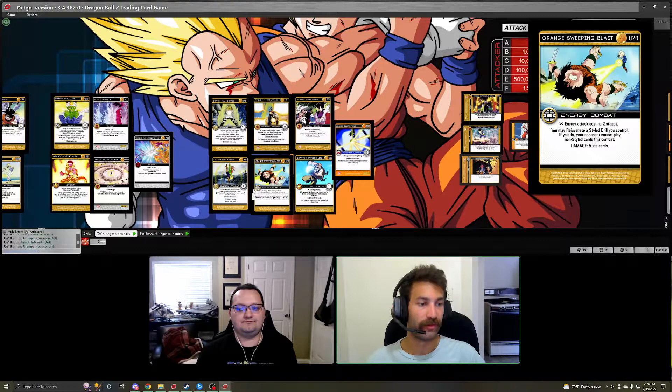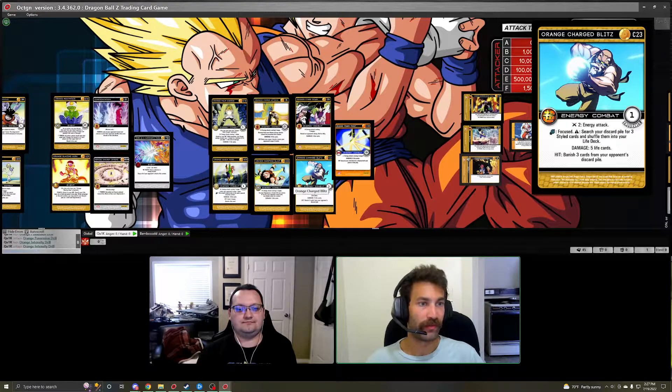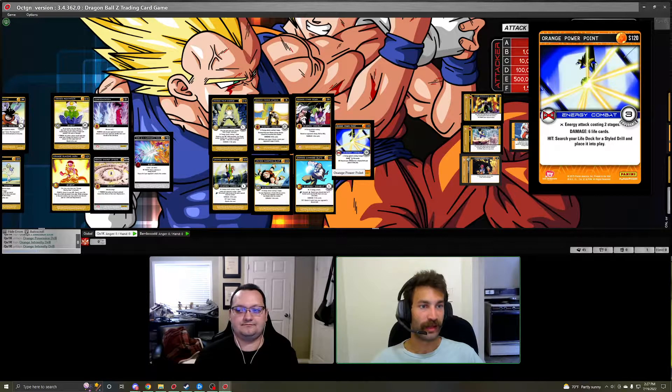Sweeping Blast is another very powerful kill combat Orange card: you rejuvenate a style drill you control, and your opponent cannot play non-style cards — so if you draw into this you'll want to lead combat by activating this effect. It can potentially shut off entire hands, stops opponents from playing Dragon Balls with searching effects, playing allies, etc. Orange Charge Blitz is a focused attack for Human-trait MPs: if it's the final attack in your hand you shuffle three styled cards back to your life deck, and on-hit has pile management. Very powerful to close out combat. Orange Power Point is a staple energy attack — search your life deck for a drill on hit, with a ton of endurance and solid damage.